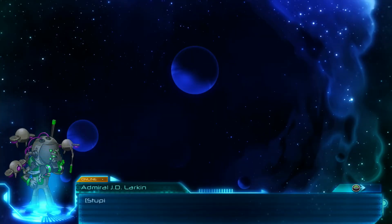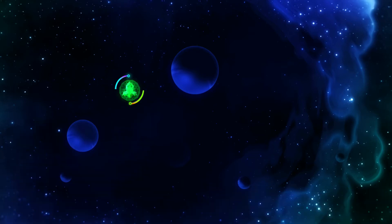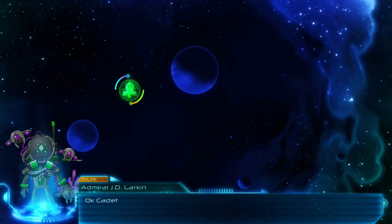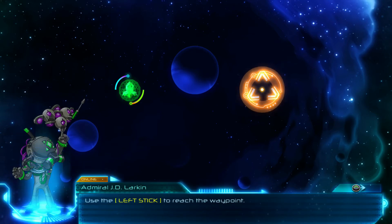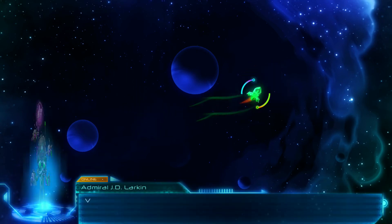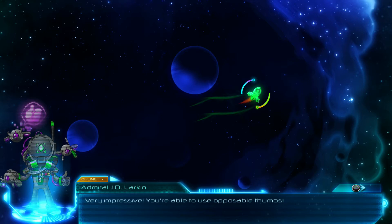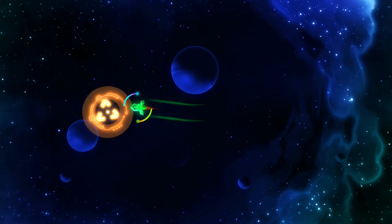Welcome to your first mission. Let's do it. The flight control system is going to teach me how to fly. I will use the left stick to just go there. It's just simple enough. Okay, go to the next turn.